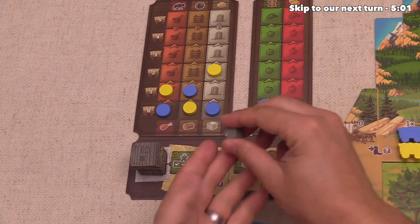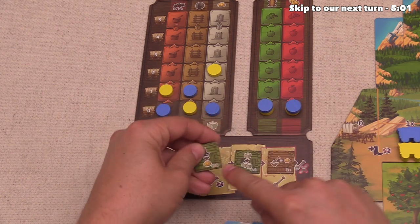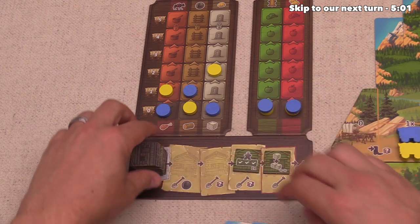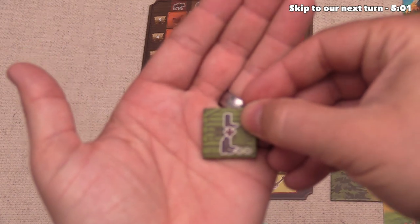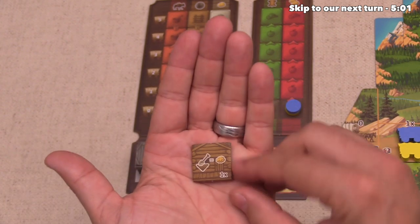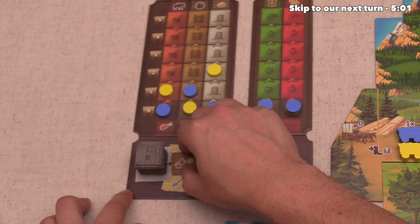They've decided to get rid of this stone from their supply, and they can add that to the shovel, and that will allow them the ability to build this cabin. Now that means this brown cabin will be discarded, and then we can shift these over. The next one to pop up here says that whenever you go onto a single boot location, that can act as a double boot location. So that's actually quite powerful, and then this one right here says that whenever you do one of the shovel actions, you actually get a gold as a benefit.